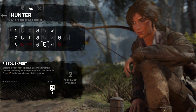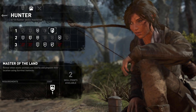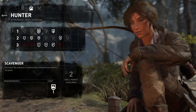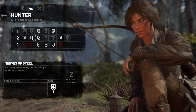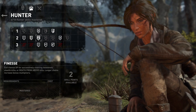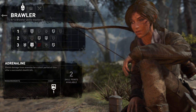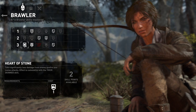We get hollow point bullets, rifle expert, reveal where exotic animals are nearby, increase ammunition looted, hold the bow for longer. Resist damage for a short period after a successful stealth kill, take significantly less damage.